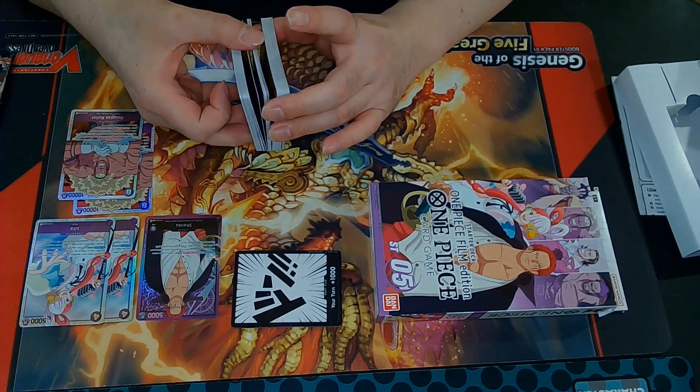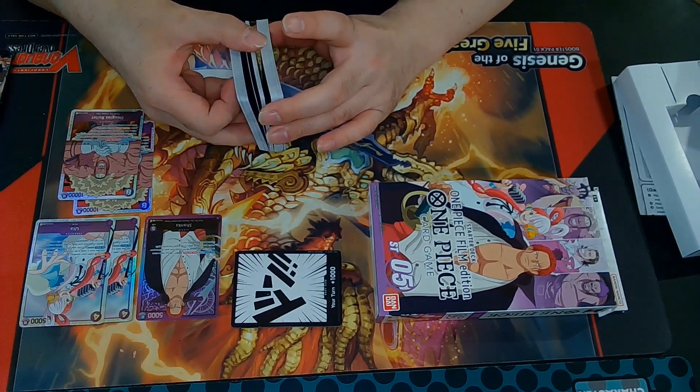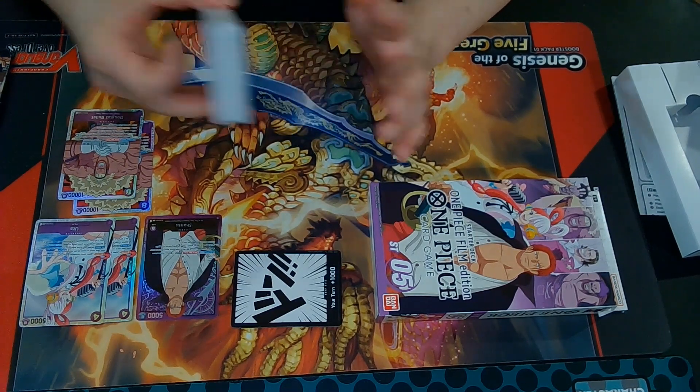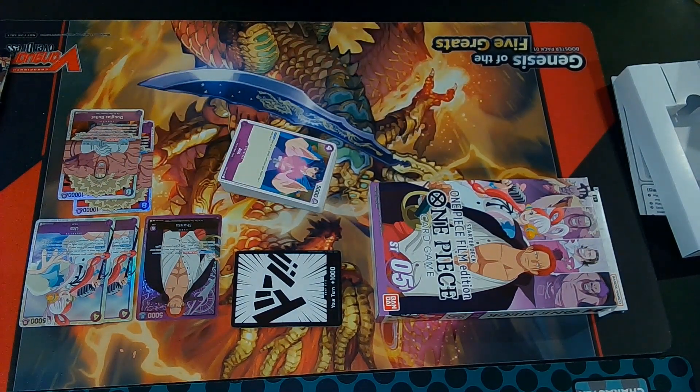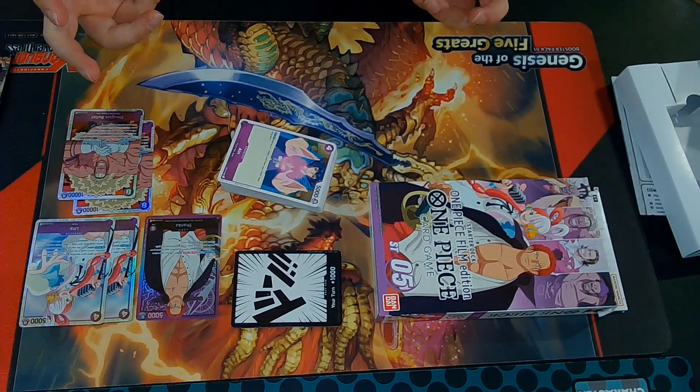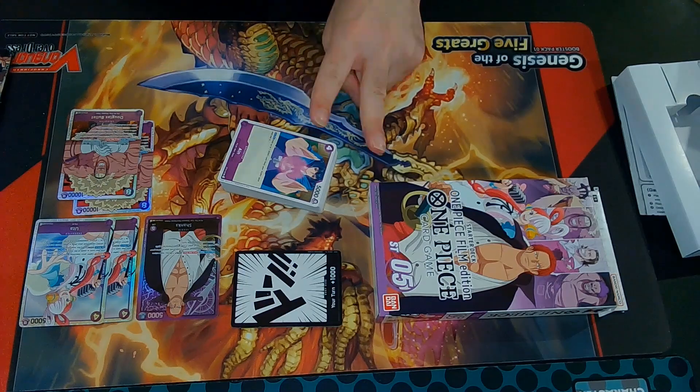Purple Shanks — let's make an allegiance. I'm gonna run this to my locals, so I'll let you know in part 2 of this video how it goes. I'm gonna deck build now, and I'll see you all for part 2.